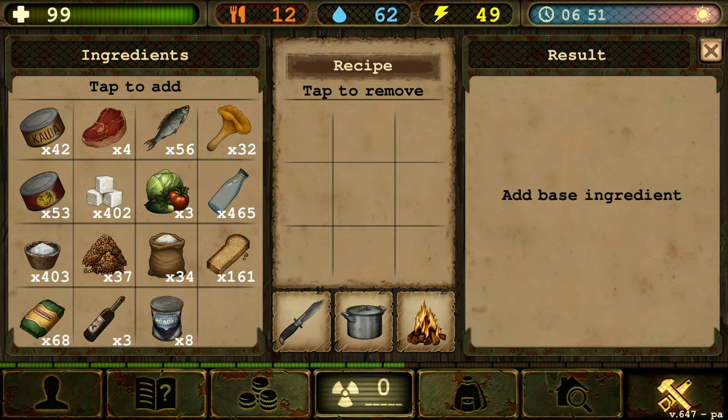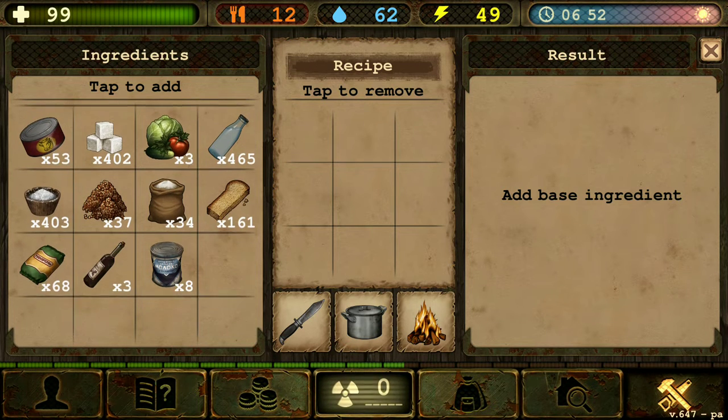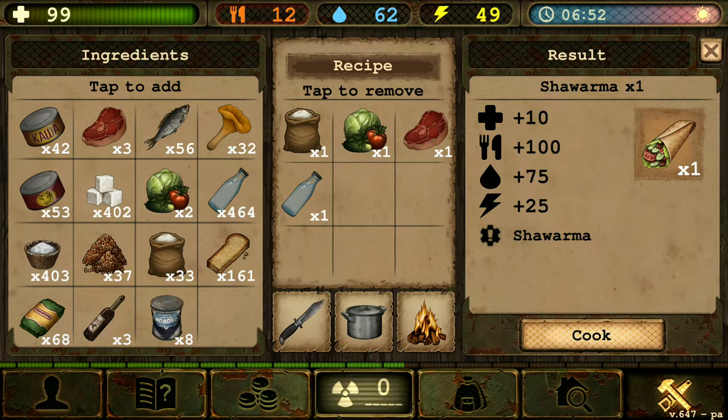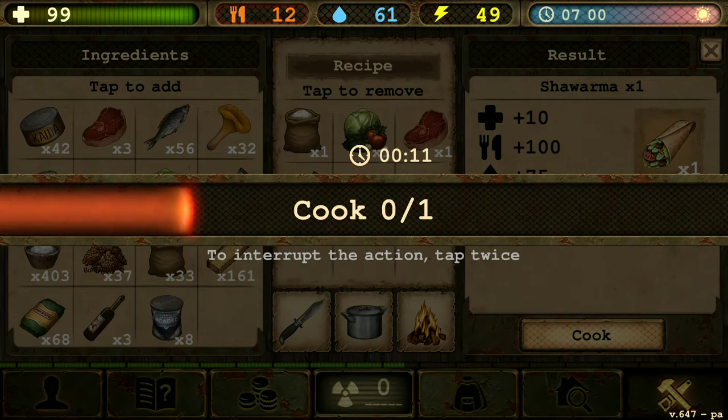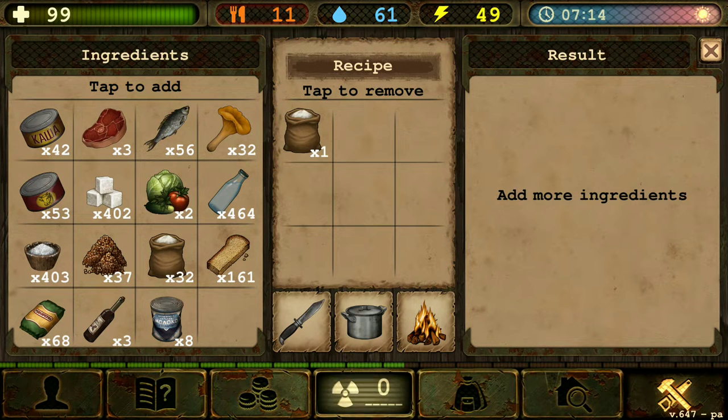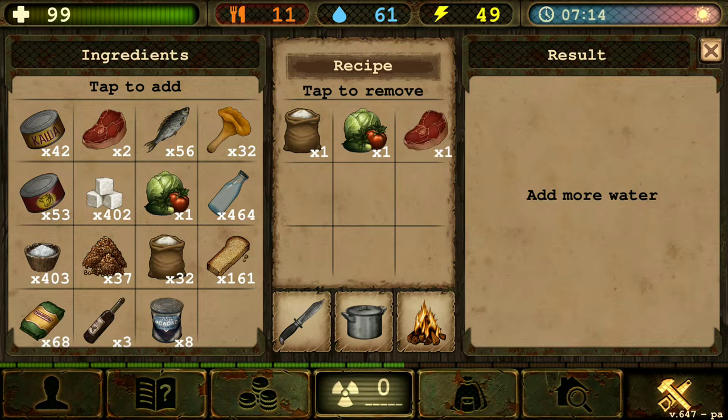And also the shawarma. The shawarma — we need flour, cabbage, and raw beef and water. There we go. The shawarma! Let's do two more. So again, flour — we got to go through it — flour, cabbage, raw beef, and water.